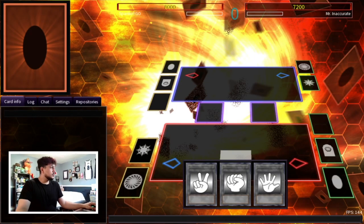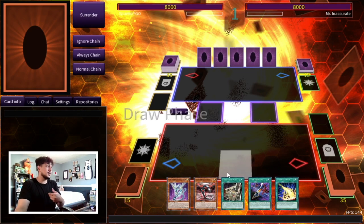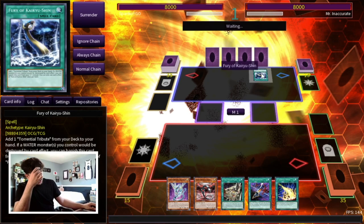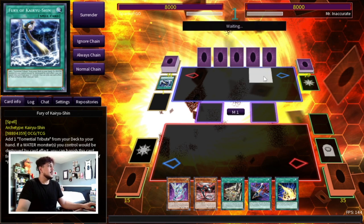To get into our duel here, it doesn't really matter if we win or lose the rock paper scissors or the die roll, because our opponent's always going to want to go first — we always want to go second. Our hand here is actually kind of cracked, I'm not even gonna lie. We opened Repair Plant and Cyber Emergency. Oh, we're playing against noodle.